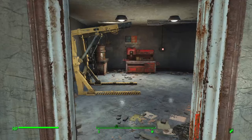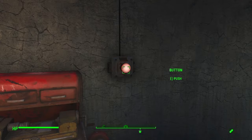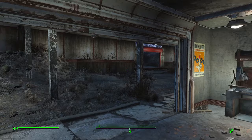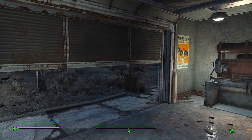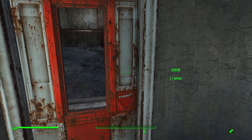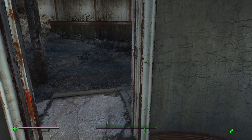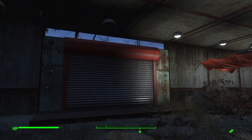Here we have the garage of the Red Rocket Truck Stop, where the workshop is located - you can construct and repair anything here. This is where the idea for the powered shop door comes from. Just like my main settlement entrance, I can flip a switch and the settlement is completely surrounded by a wall that can't be penetrated. This Red Rocket is the only one I've seen with sliding doors, which is really cool - I wish you could construct them in workshop, but you can't. Flip the switch and the settlement is completely secure; flip it again and we're open for business.